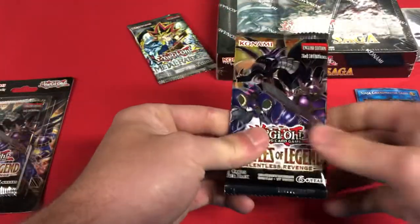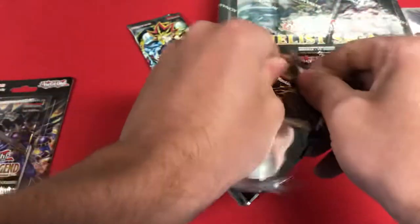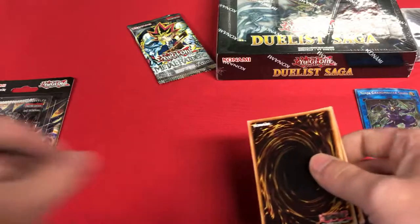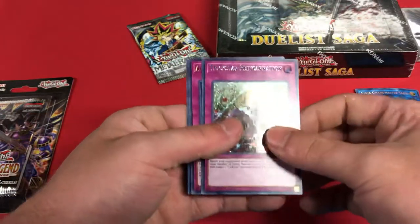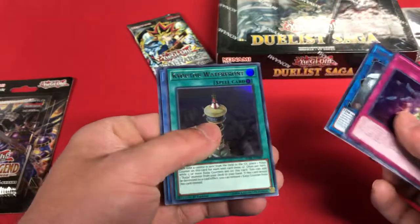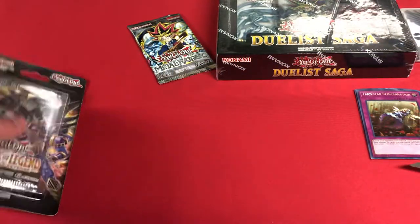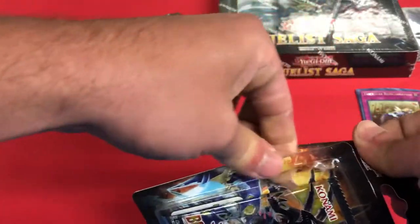Now we're moving on to Battles of Legend Relentless Revenge. We got Bamboozling Gossip Shadow — here we go, Trick Star Reincarnation, that's a good one — Altergeist Manifestation and Limitless Doom Swordsman. Trick Star Reincarnation I think goes for like nine dollars right now.